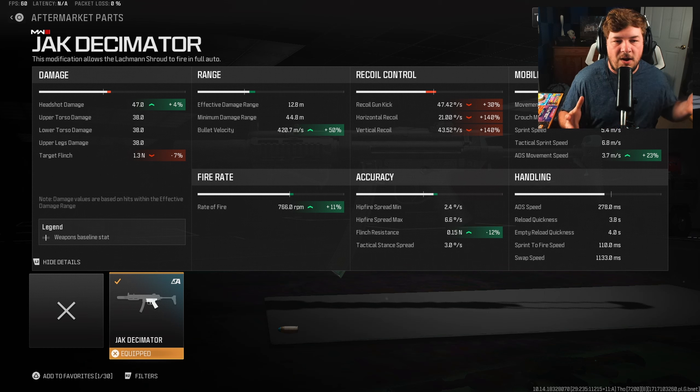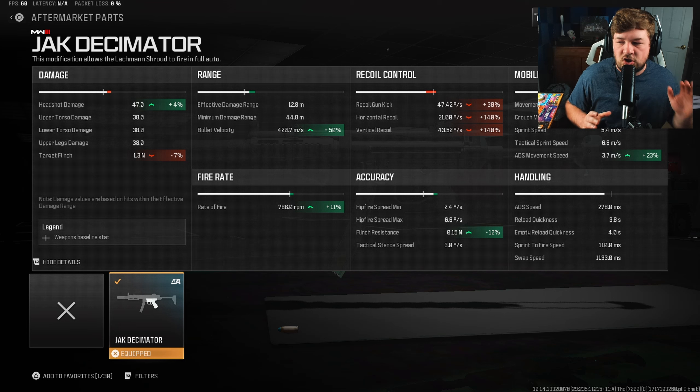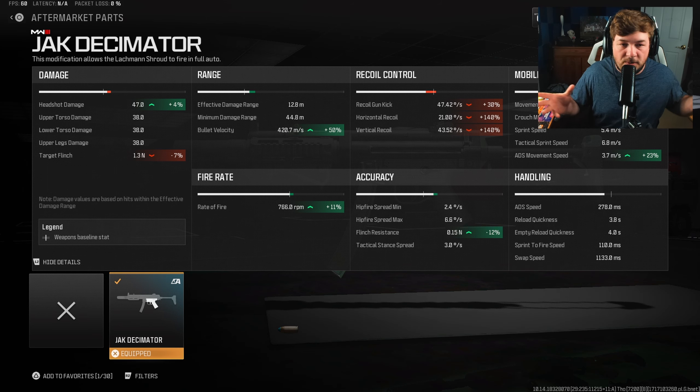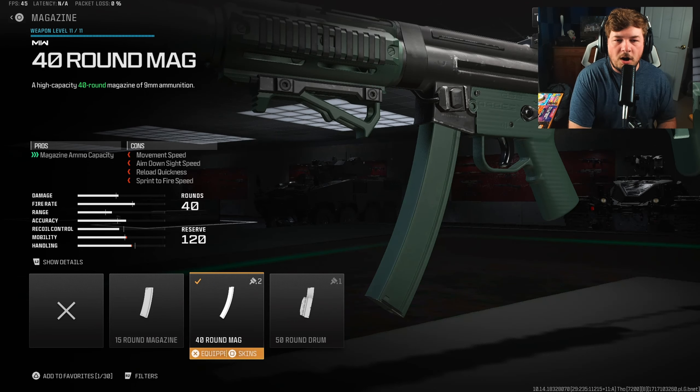Our damage range is right in line with the MP5 or Lockman Shroud, but here's where things start to change. We have a 47 headshot damage, giving it a four-shot potential — meaning if you just sprinkle a couple of headshots in there, even just one headshot, you're going to have a four-shot kill. That's the biggest difference between this and the Lockman Sub altogether. It is a bit slower in the aim down sight speed category, but that extra damage definitely plays a big factor into making this weapon better than the Lockman Sub.